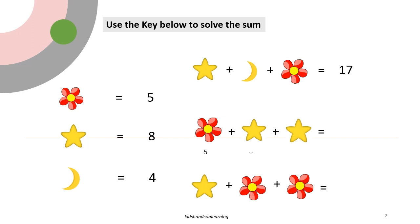Star equals 8, star equals 8: 8 plus 8 plus 5 equals 21. Star equals 8, flower equals 5, flower equals 5: 8 plus 5 plus 5 equals 18.